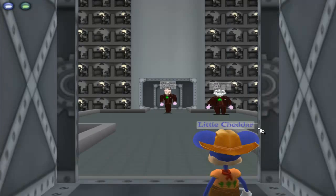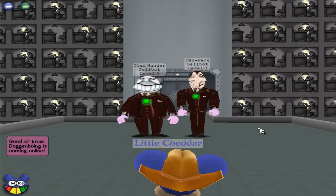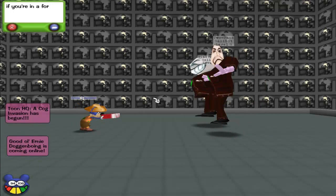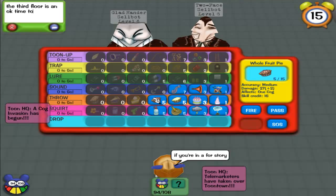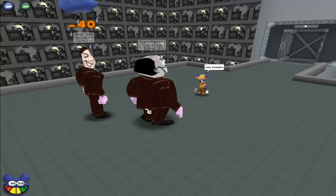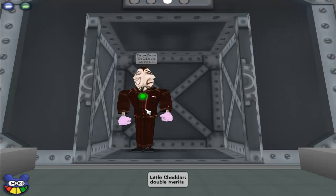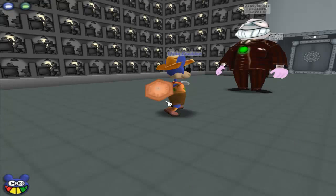The second-to-last floor of any solo building is an ideal time to use one of your level 6 gags if you have enough — but don't go crazy with it. Bad things will happen as you approach the last floor. A level 8 and level 6 cog appear. Big magnet lures both. A cog invasion began — this is going to be double points and double merits for me. Telemarketers — that makes the last floor a lot easier. I use the storm cloud on the two face. As I said, it's okay to use a level 6 gag on the second-to-last floor, especially where telemarketers only go up to level 6, so the last floor will be a piece of cake.